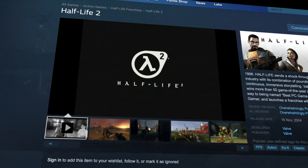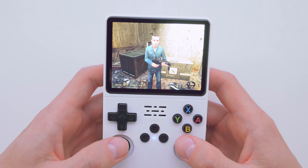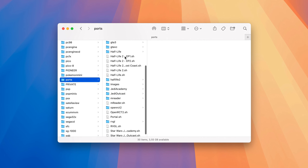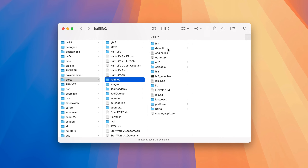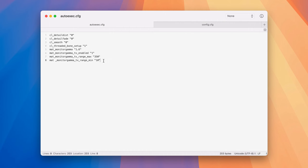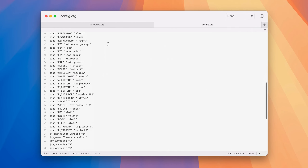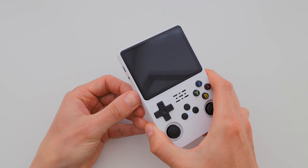Just remember, it's important that you legally own the original game for PC before exploring any modifications. After unpacking the archive with the test version of the game, I copied all the files into the ports folder on the SD card with the games. I also made some tweaks to the configuration files to adjust the lighting and make the controls more convenient. Now the game is copied to the SD card and ready to go.